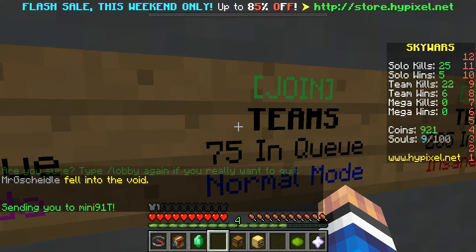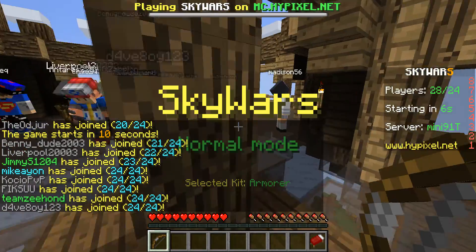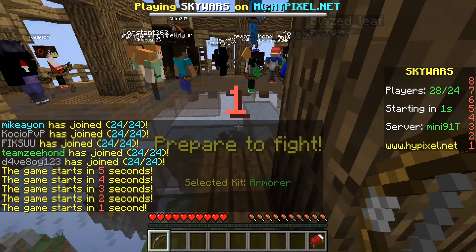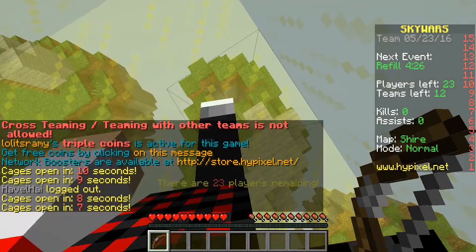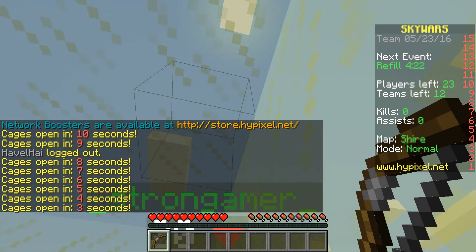We're going to go to teams normal mode, because it's most useful for this mode. I have my selected kit, which is Armorer, which gives you three fours gold armor — it's a gold chest plate, gold leggings, and gold boots. And this is my teammate, strong man something.